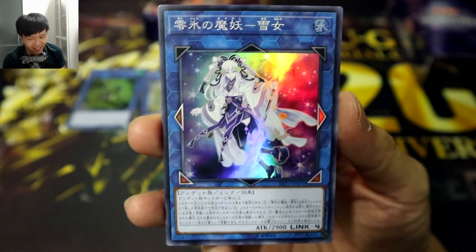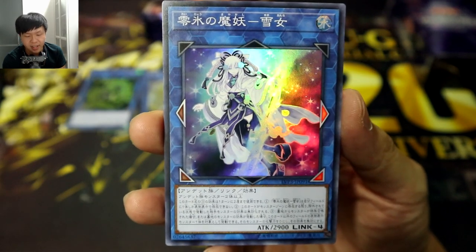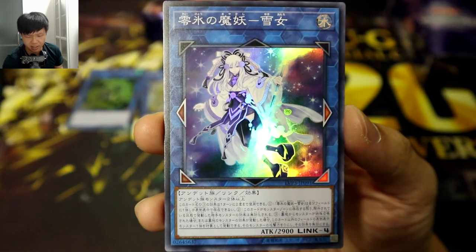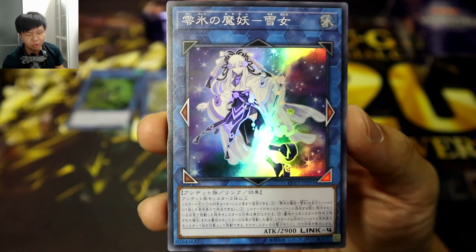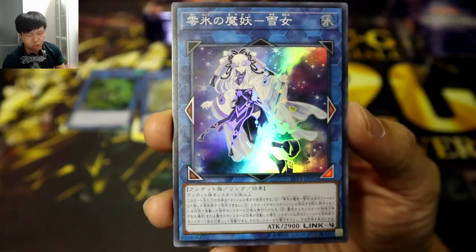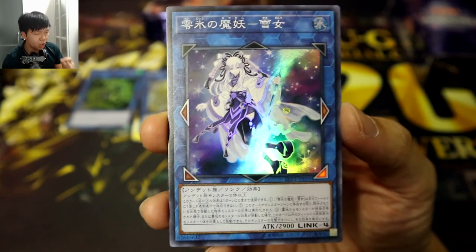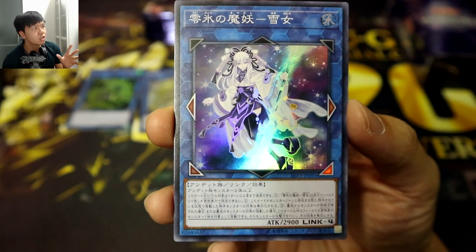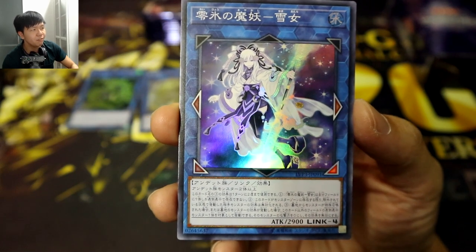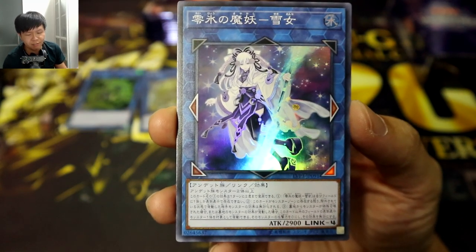Up next, we have a Link monster from Mayakashi. This was revealed in the livestream I think last week — another one of the archetypes I was really not expecting to see receive Link support. This is the Absolute Zero Mayakashi, Yuki Onna. Yuki Onna has quite a few interesting effects. It negates the activation of your opponent's monster effects if those effects were activated when that monster is banished. So very clearly, this stops all effects that trigger from the out-of-play area — from the banished zone — but what I'm thinking is, all of those monsters whose effects trigger at the cost of banishing them from their grave — technically the cost of these effects is banishing them, so the effect only activates after you pay the cost, and in that state they are technically already banished when that effect activates.